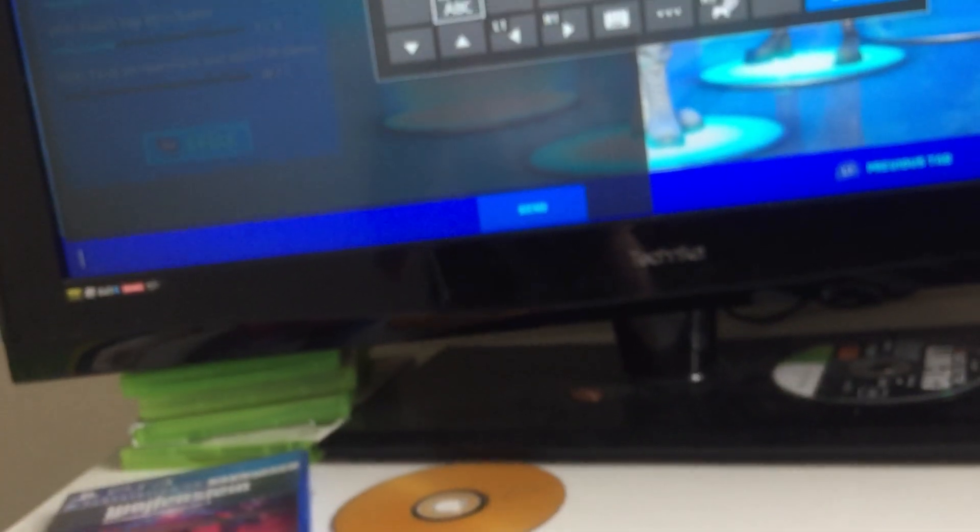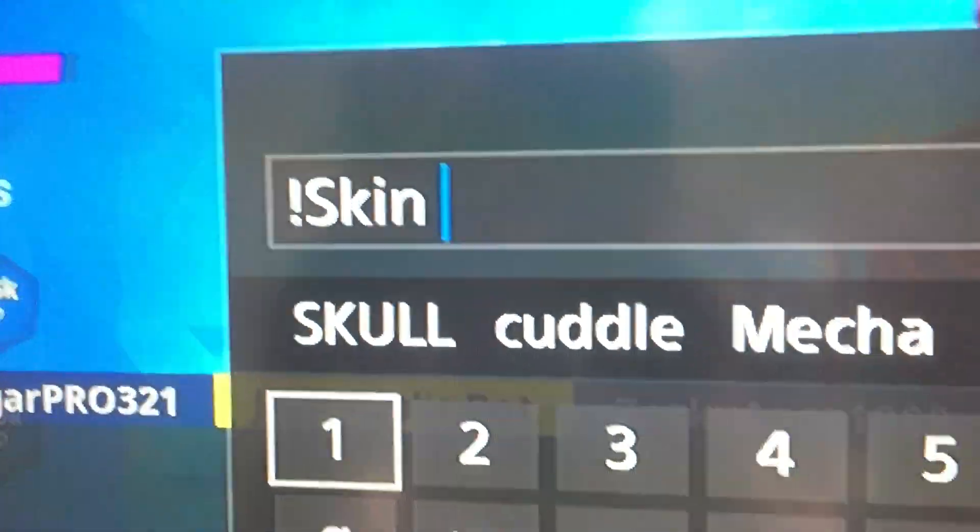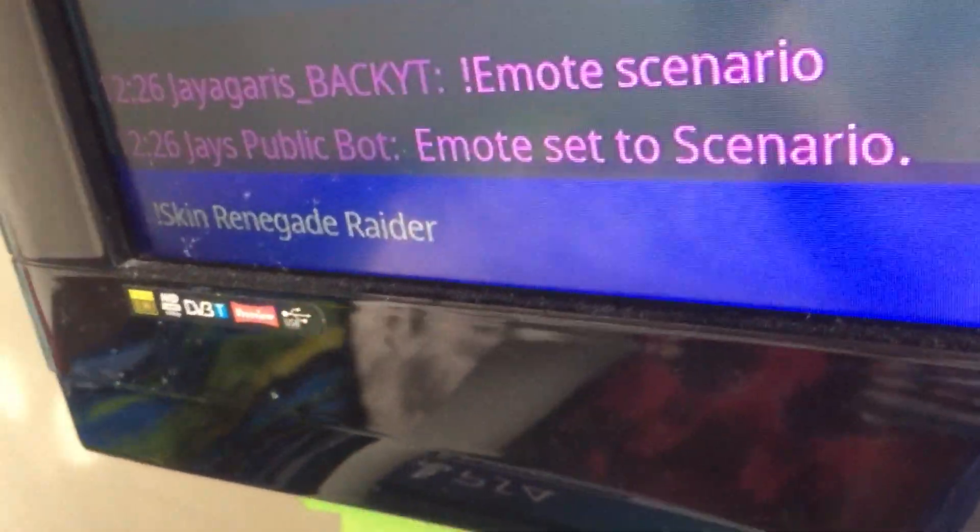First, you have to whisper to him. The first command you use is an exclamation mark and then 'skin' or 'emote'. I'm gonna use emote — I'll make it do scenarios. So if you want to do an emote scenario, it'll perform one. If you want to change it to a skin, use '!skin'. What I want to use is Renegade Raider. So: 'skin renegade raider' — and it turns into a Renegade Raider!